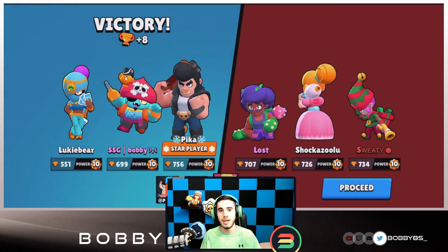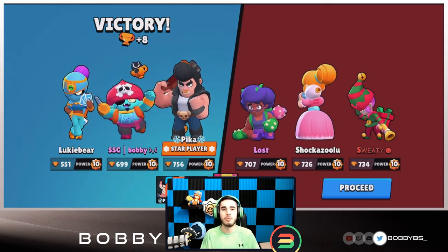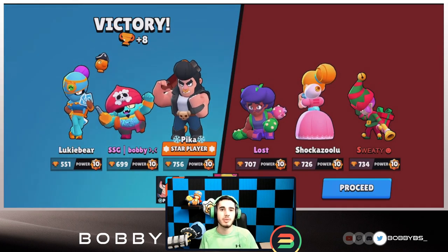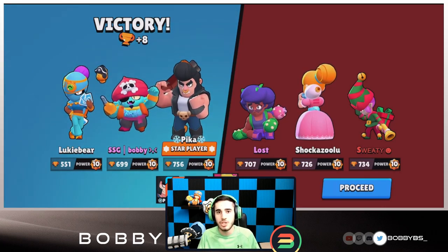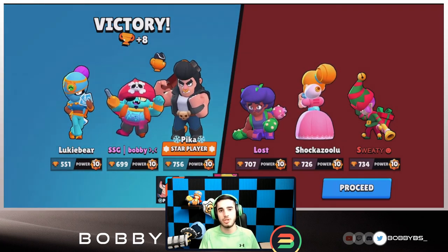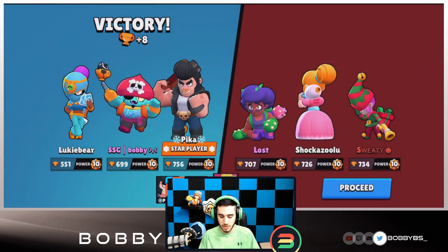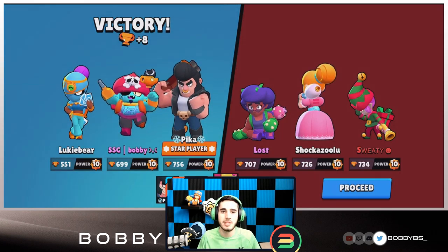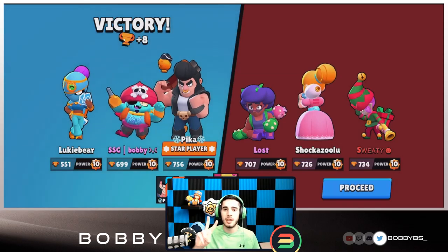I hope you guys enjoyed — Tara and Gene is an unbelievably broken combination of brawlers you see all the time in competitive and top ladder, and I hope you guys start using it too. That's gonna be it for today's video. Tomorrow we're gonna have a Siege guide which is going to be a really good video, so make sure you guys are around for that — premiere probably at 6:30 or 7 Eastern Standard Time. Anyway, that is going to be it for me today — if you guys enjoyed, leave a like, and I'll catch you guys again tomorrow. See you then, peace.